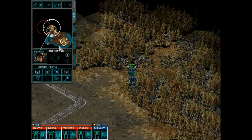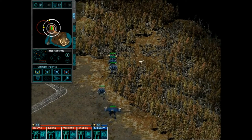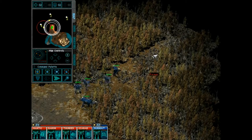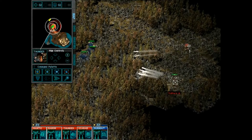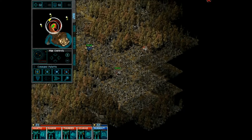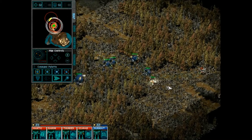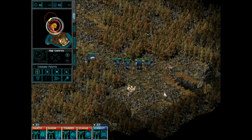Thunder is reporting a new sensor track. Yeah, just ignore that for right now — that's a base full of bad guys. So let's trundle our forces right in here. There's a new sensor contact. This is where LRMs would have been useful, but we don't have any. That's okay.